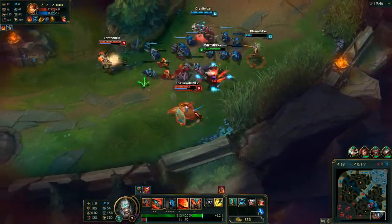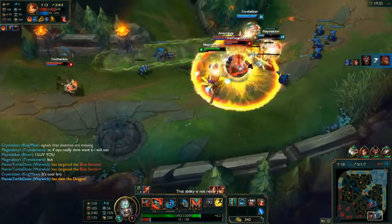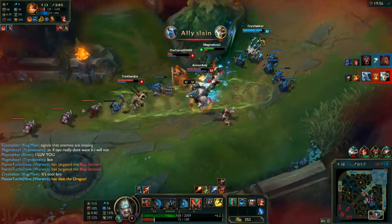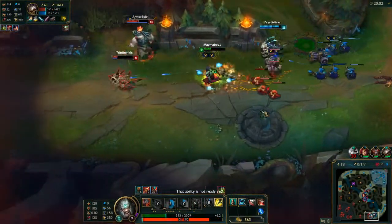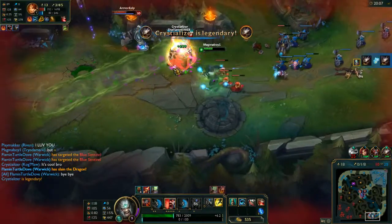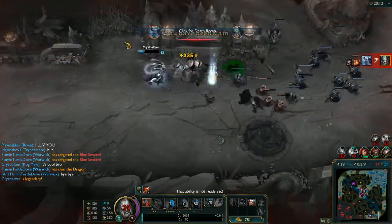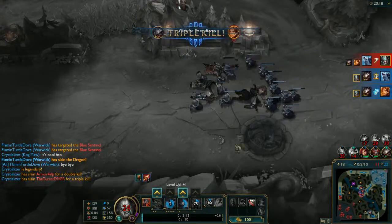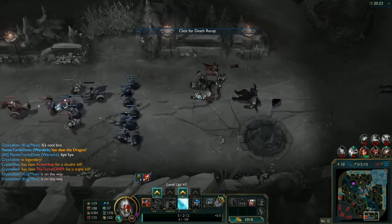Going to stick around and do some damage here. They're not focusing me, which is something they have been doing for a while, so I'm just going to be here if I need to ult. I get off quite a bit of a heal, so I think our Kog'Maw should easily be able to take them out. I ended up dying, but in terms of giving space to the Kog'Maw and getting him even more fed, the death was definitely worth it — now he's 12-1-0.